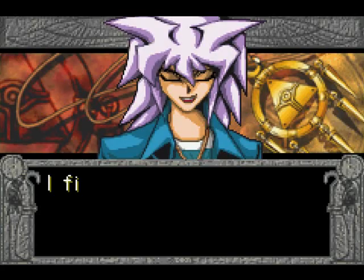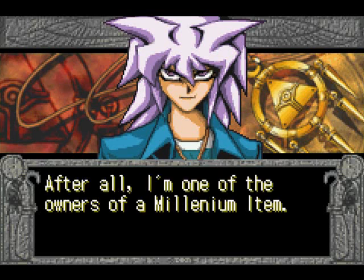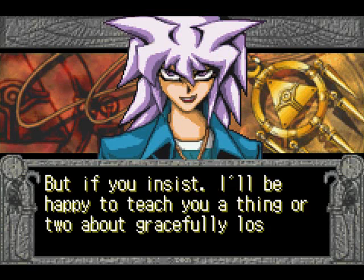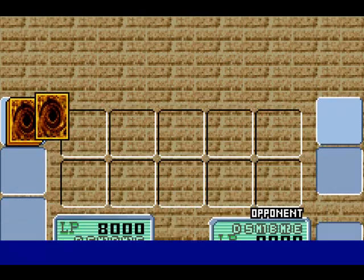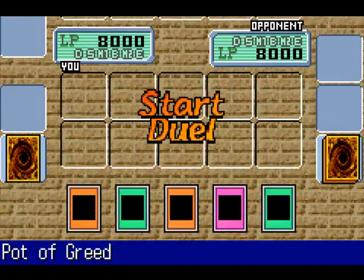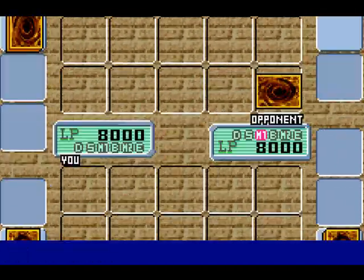Let's go with Yami Bakura again. 'I find it amusing that you would even dream of facing me. After all, I'm one of the owners of a Millennium Item. But if you insist, I'll be happy to teach you a thing or two about gracefully losing.' Really? Please. Even your normal side was able to beat me, and that's sad — for me, unfortunately.